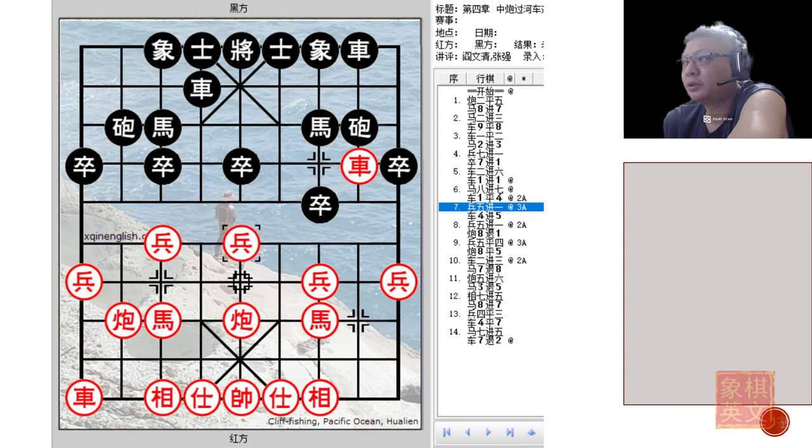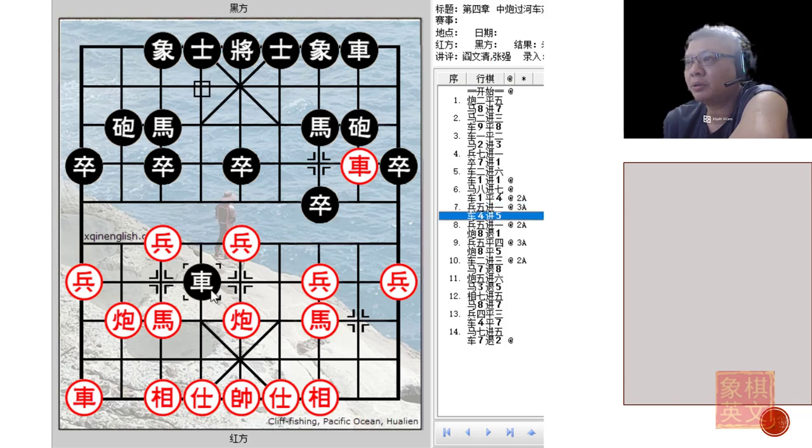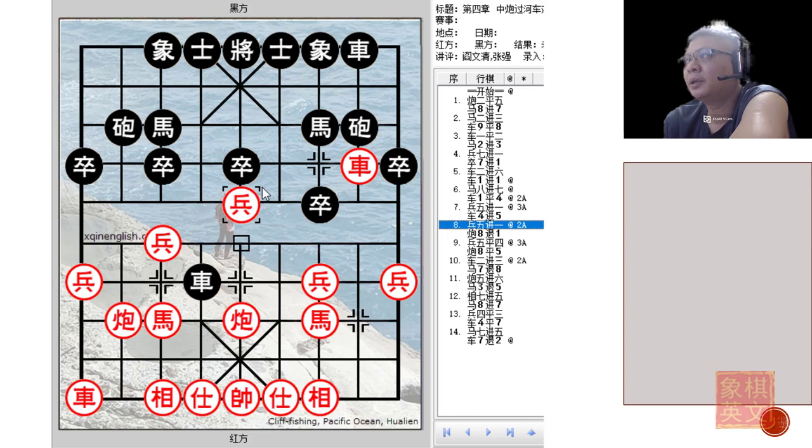Let us first start with Variation A. With any central cannon board, a discussion of the attack along the central file is mandatory. So with p5+1, Red starts his attack on the central file. His horses are ready to go, and because Black had used up moves to move the chariot, he had not built up his defenses yet. So Black would usually counter with r4+5, and Red will be relentless in his attack with p5+1.